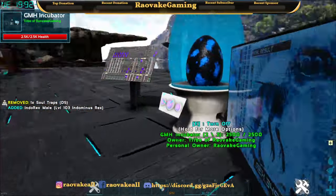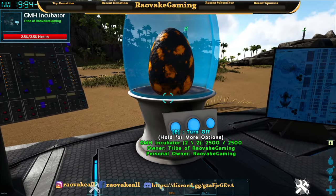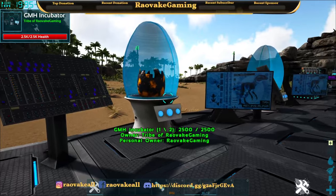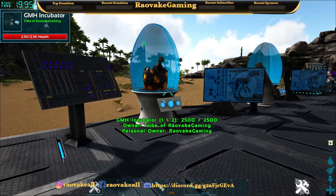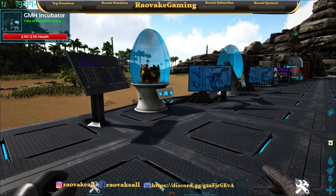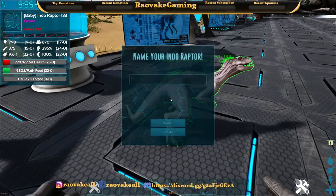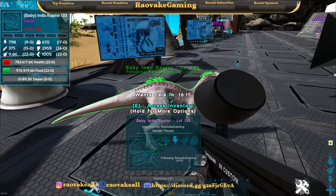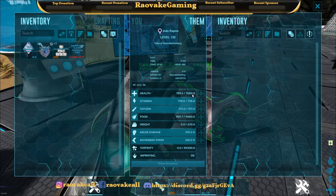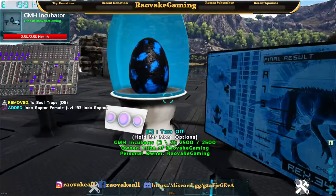Since that was a nice colored Indom, let's go to the first generation Indoraptor. That one doesn't make noise popping out, but even at level 133 it's already got 7,600 health, so they can be decently strong.